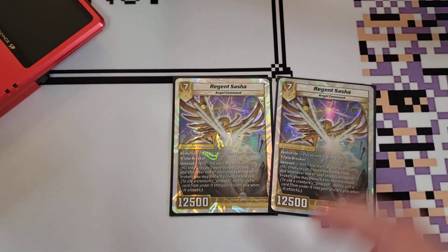Next, we play two copies of Regent Sasha. This card is an evolution creature that evolves off of any light card. It has Triple Breaker — it's a 7 for 12,500, so it's a pretty big body. It has an unleash effect: until the start of your next turn, this creature can't leave the battle zone. And whenever one of your shields would be broken, you may discard a creature instead. You're constantly drawing cards with this deck, so you're going to keep drawing creatures and have ways to keep discarding to protect your shields. We have this card at 2 on our ban list because it is kind of oppressive, but Regent Sasha is just a really, really good card.